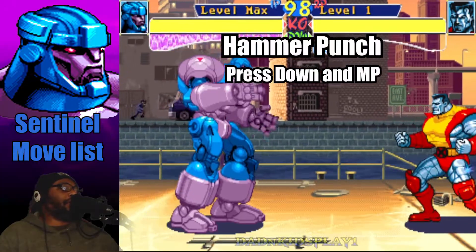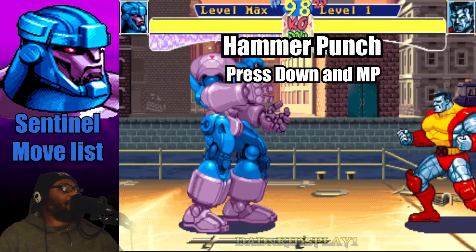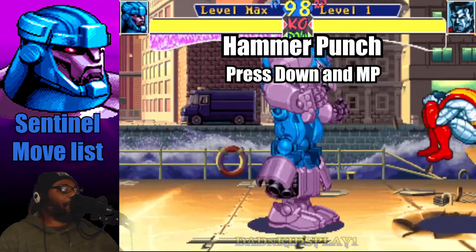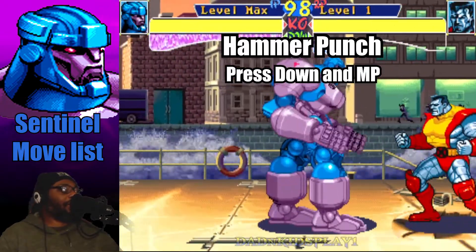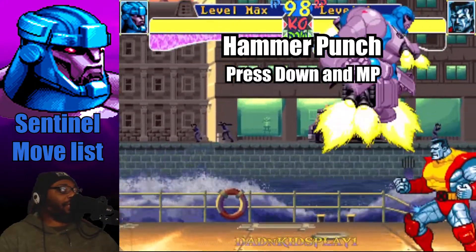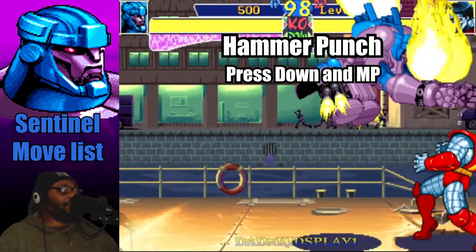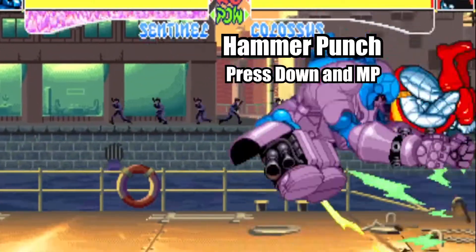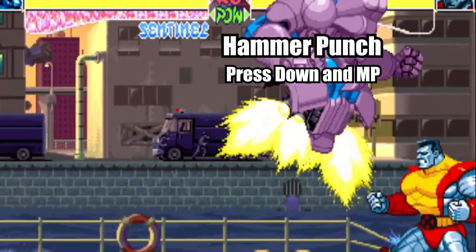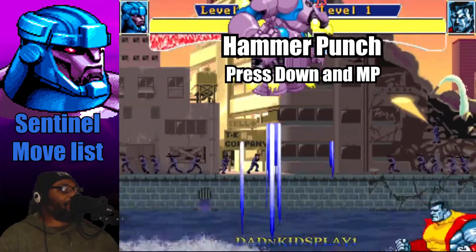The next attack is his aerial medium punch. When you jump in the air and press down and medium punch, he'll do a hammer attack. If you press and hold it, there's a delay for more power. You can mix up the timing to catch your opponent off guard. You can also do it from a super jump.